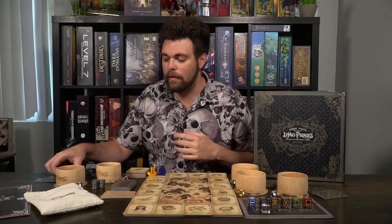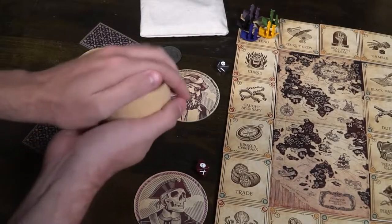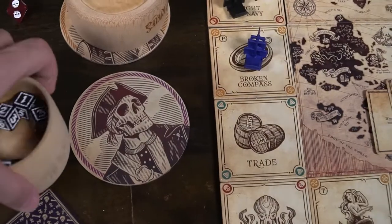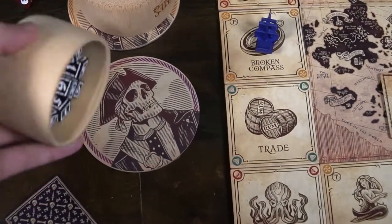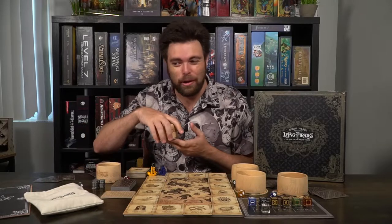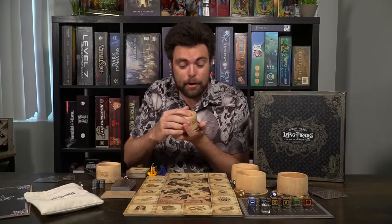In the betting phase, the starting player — the person with the coin — begins the bet. Everybody takes their cup of dice, shakes it up, and throws it right on their coaster. There are rules where if dice fall out or don't land exactly on your coaster you lose those dice or crew, so you always want to drop them directly down onto the coaster. Then everybody's dice are secretly hidden under their cup and they peek at them.